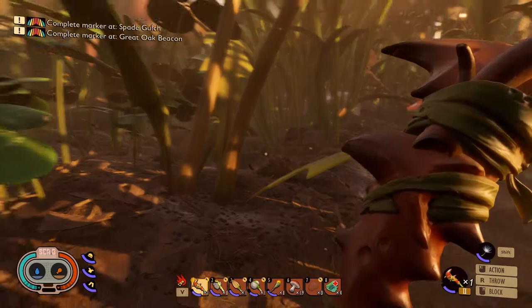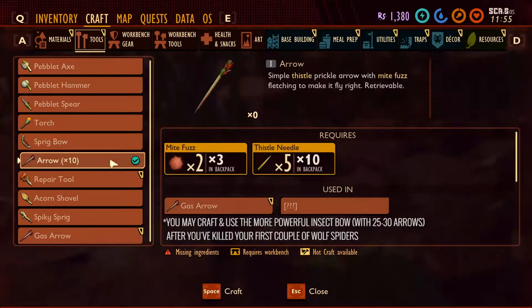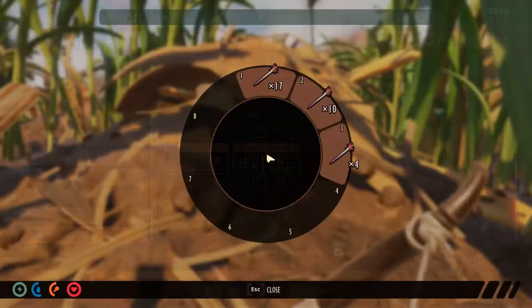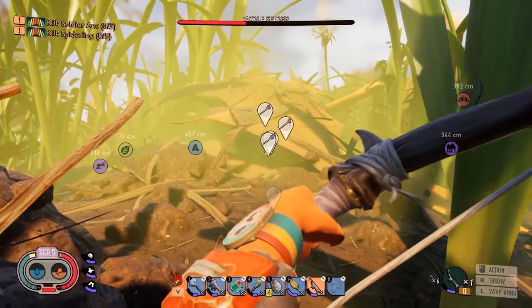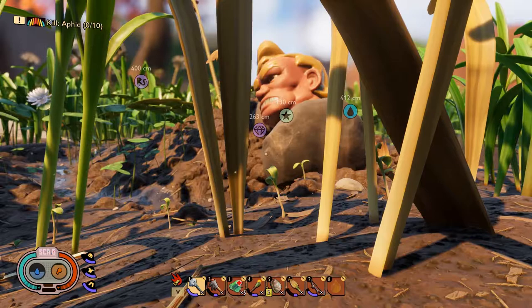First up, the easy way to kill a wolf spider. The first thing you're going to need for this method is a sprig bow and about 45 to 50 regular arrows. You may optionally craft a stack of gas arrows for a faster kill. These special arrows leave a cloud of gas on impact, which damages enemies in the area over time. You will, however, need to down a stink bug or two to get the gas sack ingredient required to craft these.